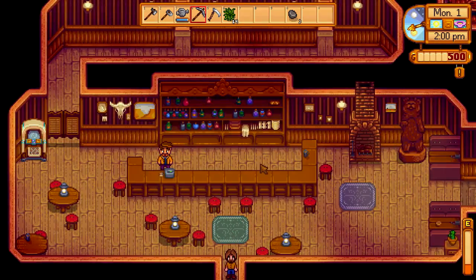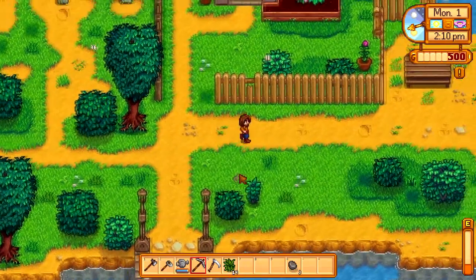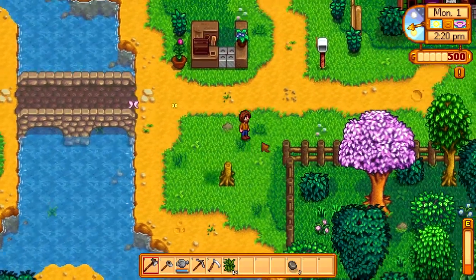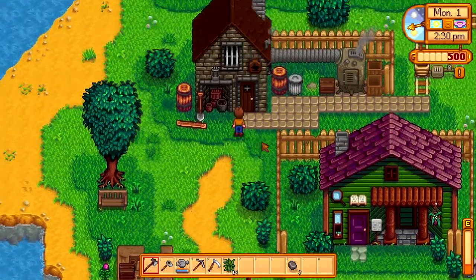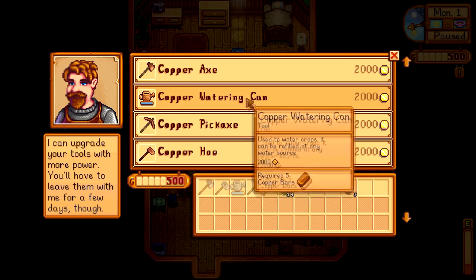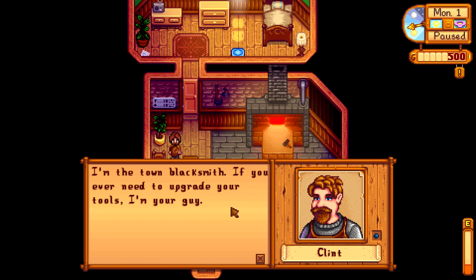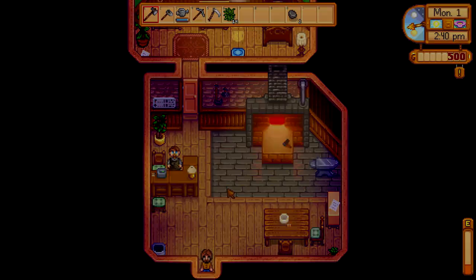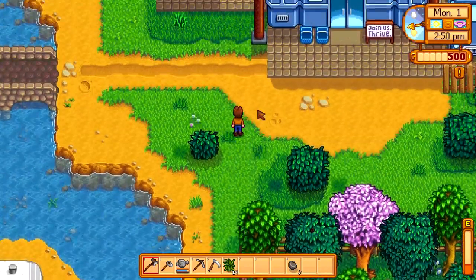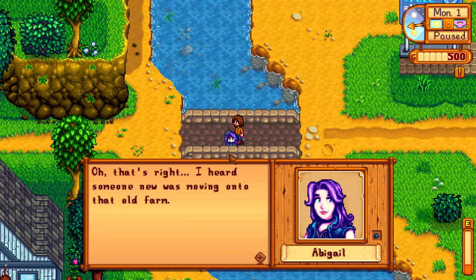You can even make beer in this game — get some hops and a keg and make beer, including pale ale. There are different crops for each of the four seasons: spring, summer, fall, and winter. Each season lasts exactly 28 days, and at the end of a season everything you've planted will die. So it's very important when planting crops to look at the date. If it's the 25th and you plant something that takes 10 days to grow, it's just going to die. Get the long-growing stuff planted early in the season.